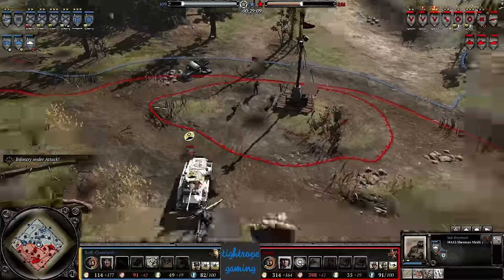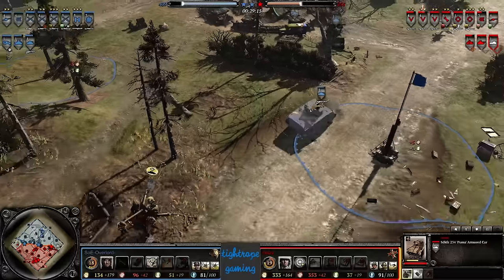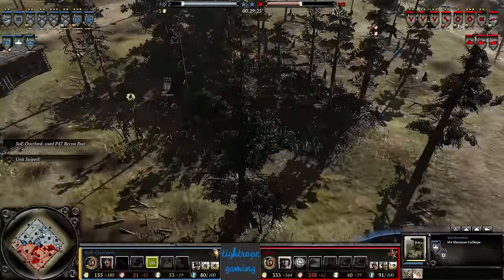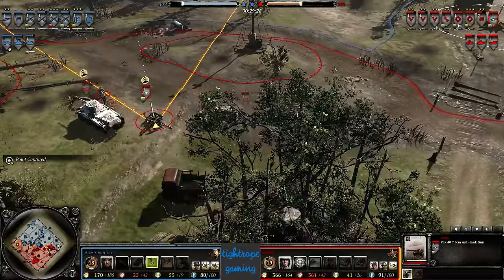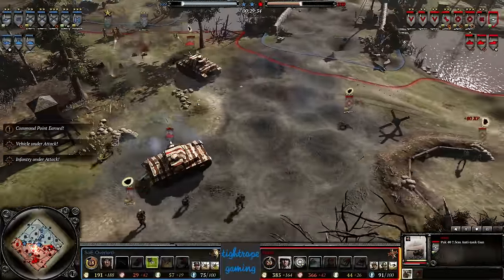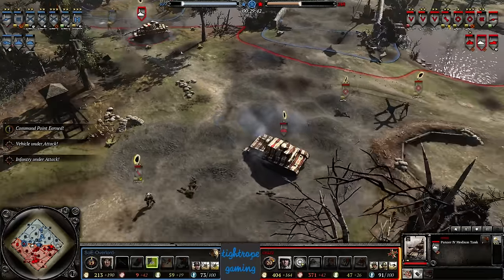The Sherman exposes itself briefly, takes a Pack shot — the Puma also rotates but didn't get there in time. Looks like the Sherman is going to pull back for some repairs. VP rockets have recharged — looks like he's going to line up a shot, perhaps aiming at this MG Pack cluster. He's bringing in a recon run. Oh, down goes the Major to the sniper! And we've got a P4 now from Cruz — so he's not going all the way to tier 4, instead going for tier 3.